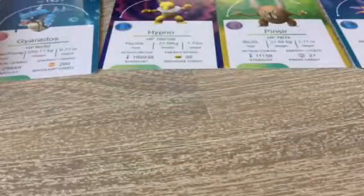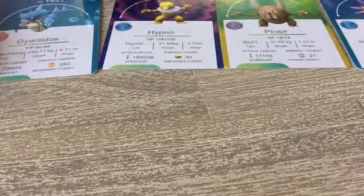Ivysaur, 23, Grass and Psychic. That was a lot of Pokémon Go cards — look at our stack. That was our first Pokémon Go reveal.